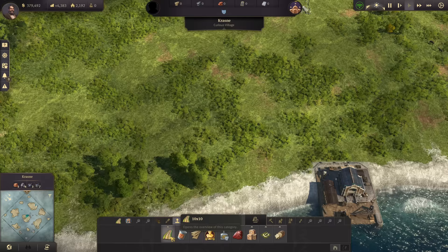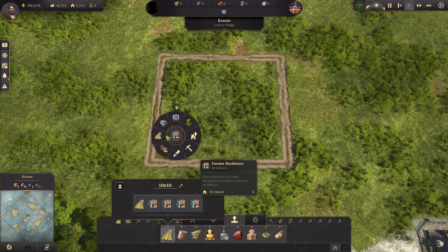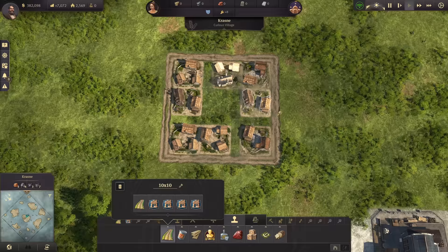Going forward, we're going to be using the stamps to showcase the 10 by 10 and how it works. So the 10 by 10 is simply this — that is the 10 by 10. It is a square with 10 tiles inside. How do you make sure you got 10 tiles? It's three houses plus one extra tile all the way around. That is the 10 by 10 — that's as simple as it gets.